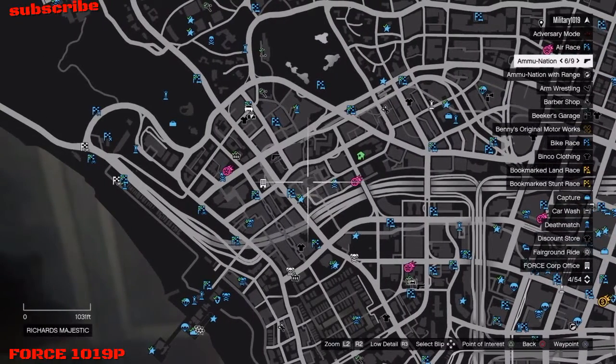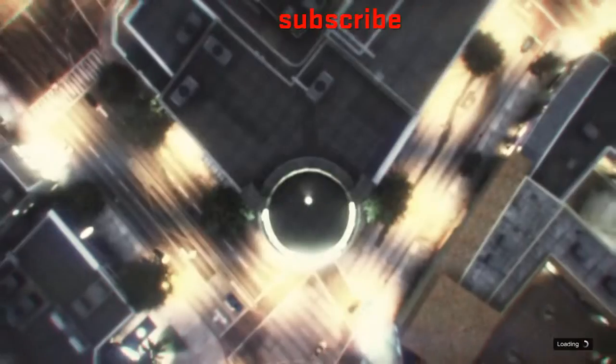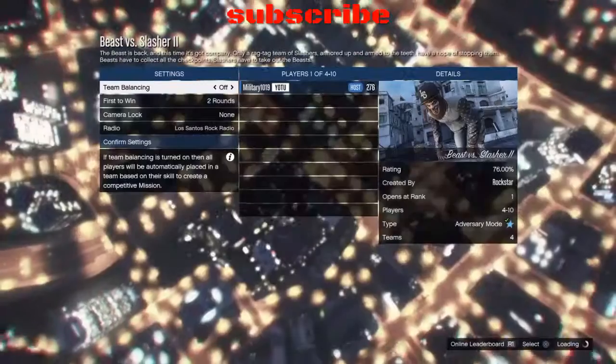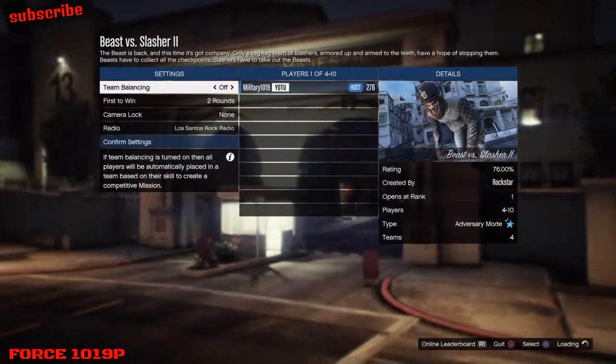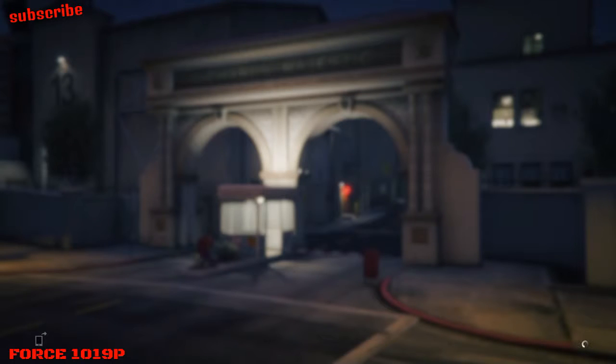All you want to do is start the job. Once you have the same screen as I do, wait to load in for a couple of seconds, then press quit and exit the job. From there, spam right on the d-pad as fast as you can.